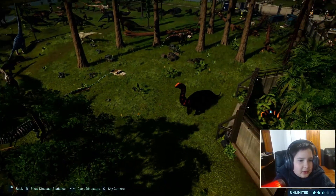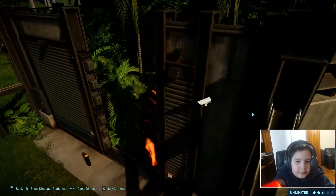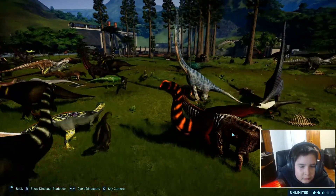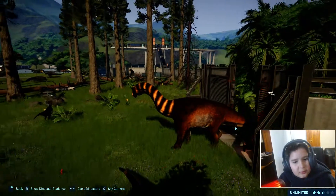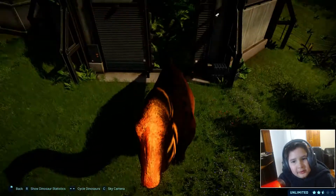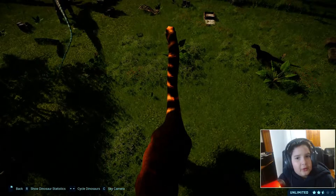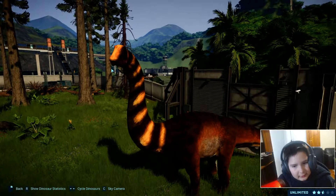Now let's check the last skin, which is arid. This one's lighter — it's the same color scheme but a lighter version. These skins still look nice, besides being just lighter or darker versions of the same color.